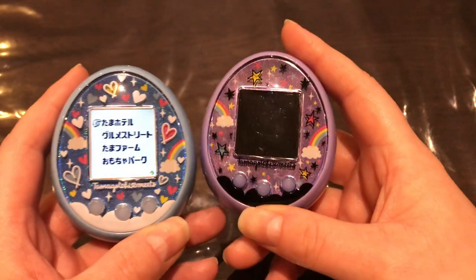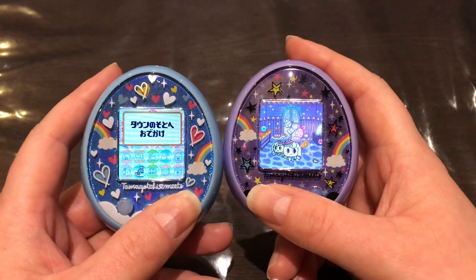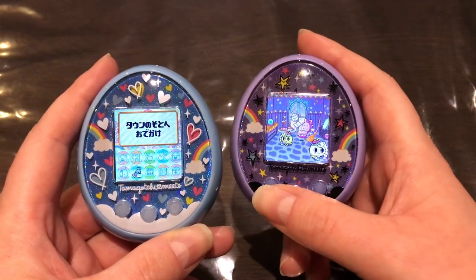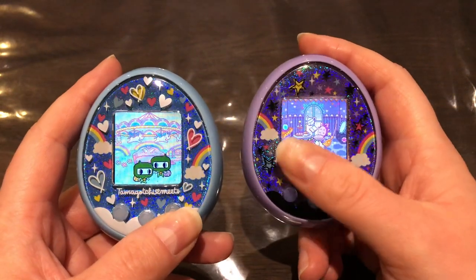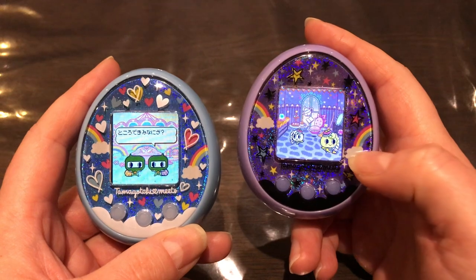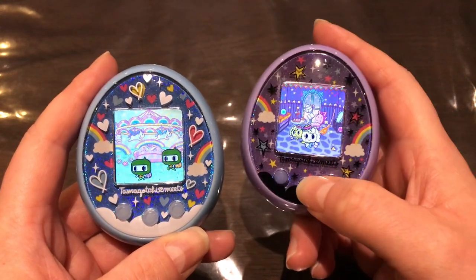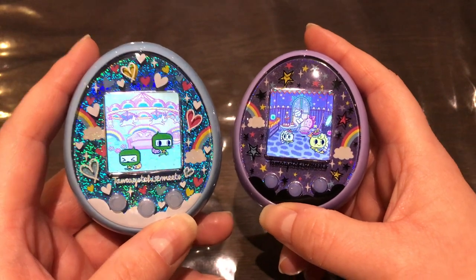For the Magical Meets version, to unlock Magical Land you need to change your background to 'Magical Living' and then go out to the backyard at 7 PM. For Fairy Tale Land on the Fairy Tale version, it was at 7 AM. Both versions also have twins on both devices, which is awesome.